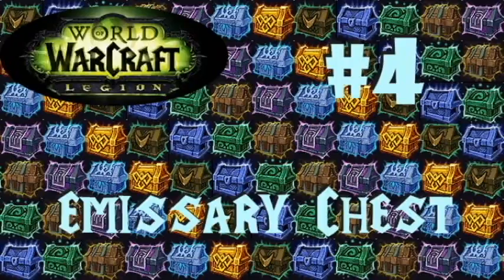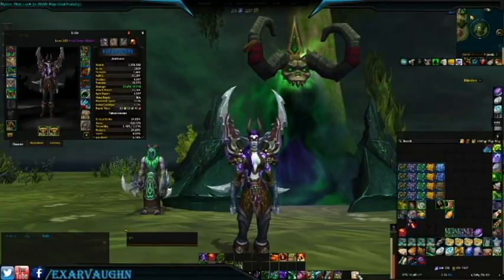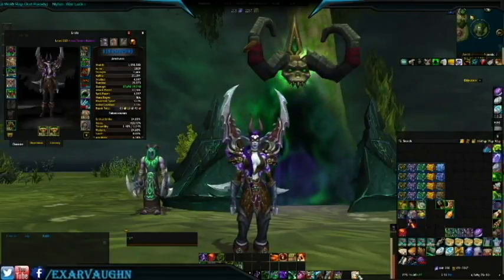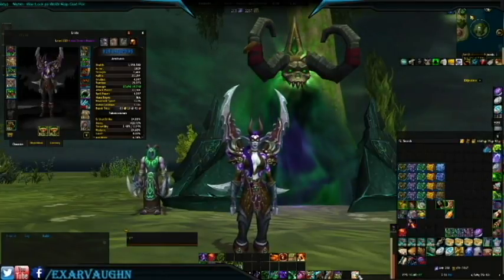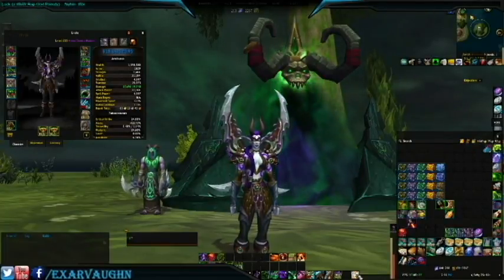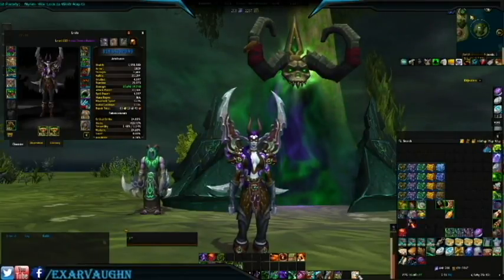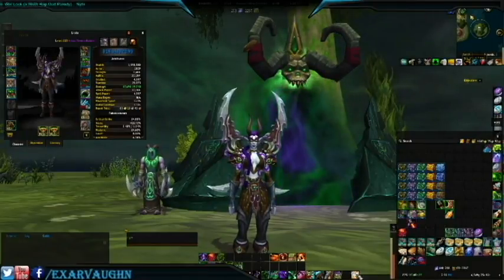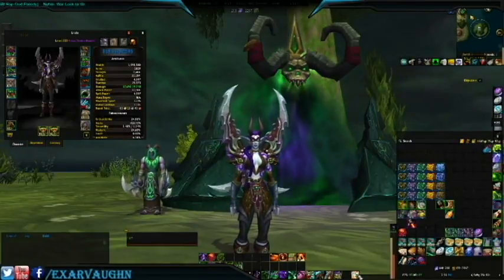Hello and welcome to another video! Today we'll be opening 20 emissary chests on the demon hunter in hopes of getting some legendary items. For those of you just joining us, emissary chests are rewards for completing four world quests of a specifically listed emissary. Inside you'll find various things like gold, order hall resources, artifact power items, follower equipment, items to start a quest for a pet or fox mount, and of course legendaries — which is what we're going for today.